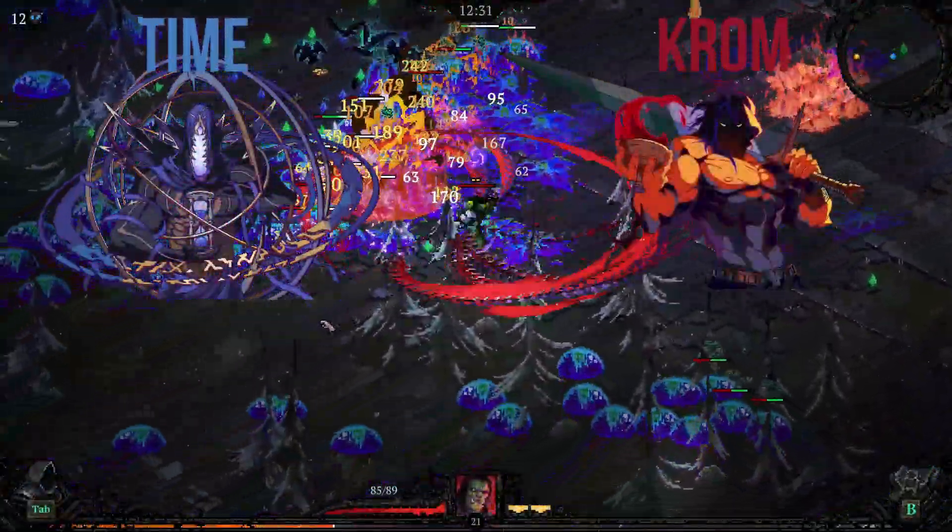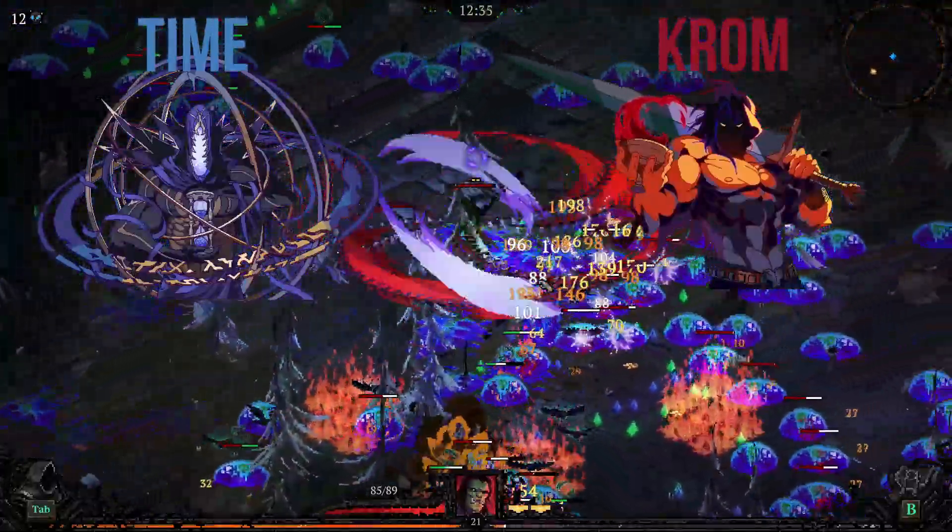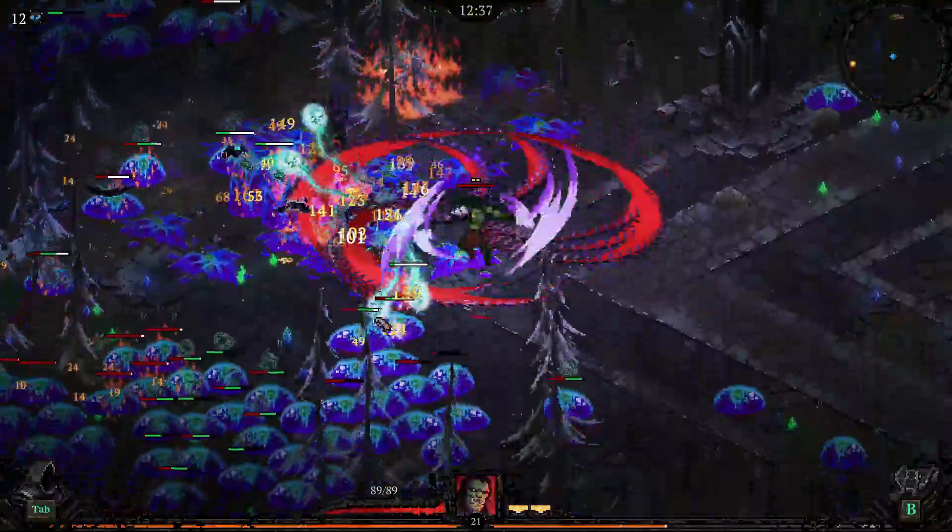Time and Chrom. This combination is the easiest to get since you only need two gods, and it's a very simple powerhouse for wave clearing, especially early on.